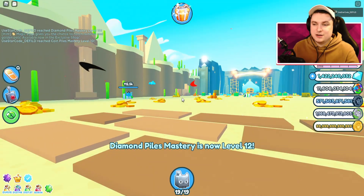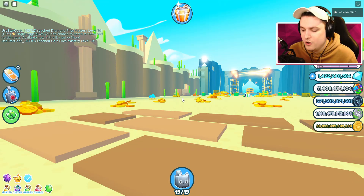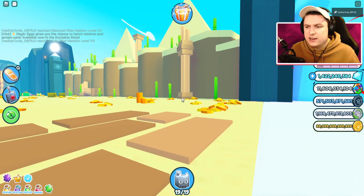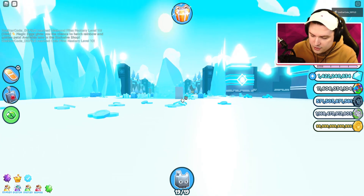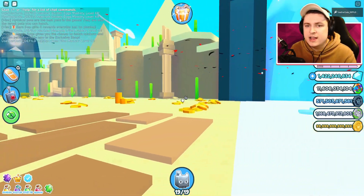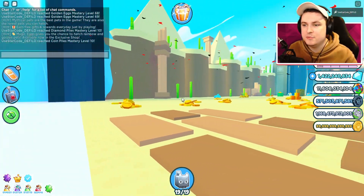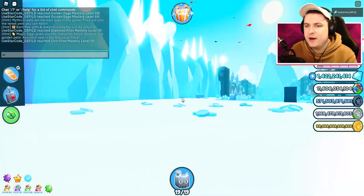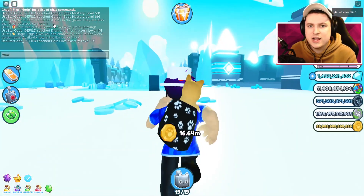You might have to adjust your camera angle slightly. Don't stare at the screen while doing this — it'll make you dizzy. You don't have to hold the arrow key the whole time: hold the key, then press the slash key to open the chat, and it will keep turning automatically. This gives you a bunch of free mastery while fully AFK.